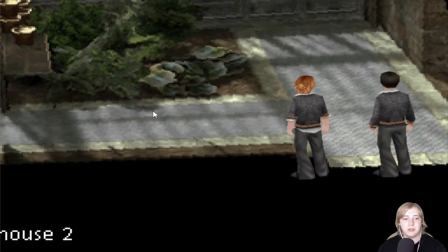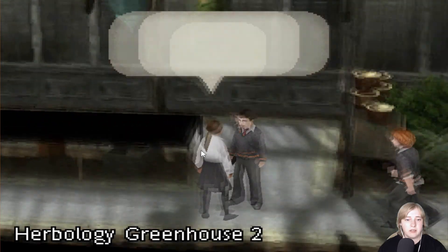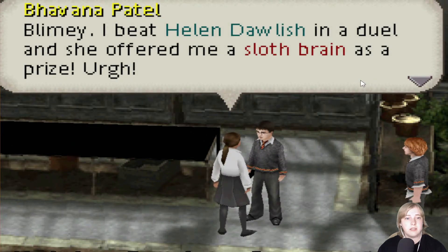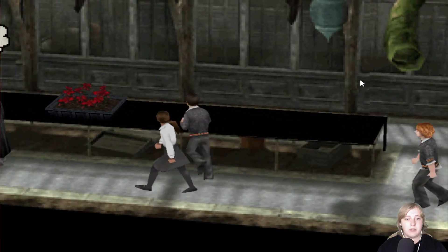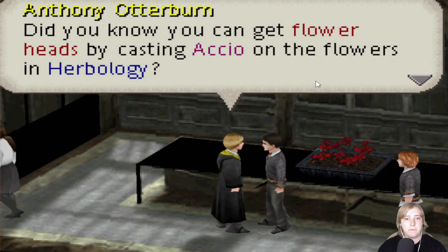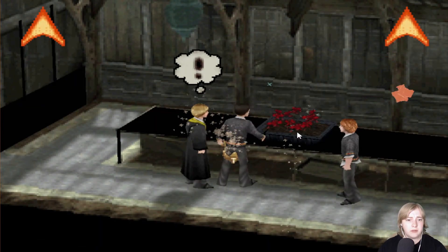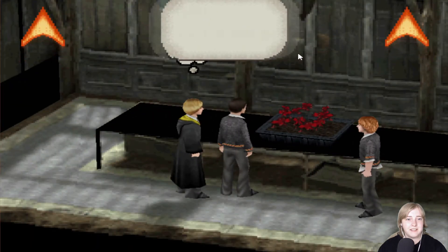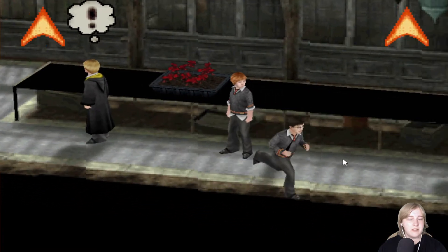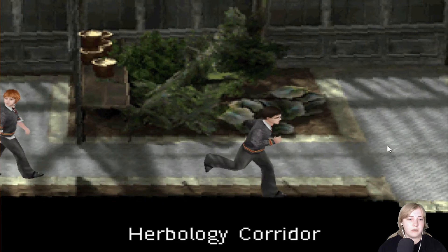Guess it is me and Ron that hang out mostly here. I already did that. Hufflepuff. Did you know you can get flower heads by casting Accio on the flowers in Herbology? Well, I do now. Nice. So now I got flower heads. Now I just need a Moondue. Wonder if it could be in the library. Let's check that.